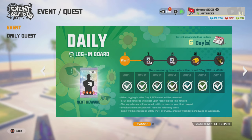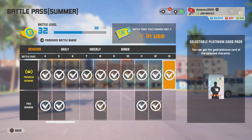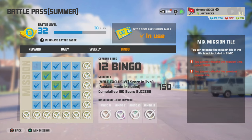Those two methods are the only true free methods of getting an intensive manual. Every other way is going to cost you some type of money or require some investment. The next way to get an intensive manual is out of the battle pass. For every battle pass, you get two intensive manuals: the first one at level 24, and the next one once you complete all the bingo goals. Don't stress over the timeframe — the battle pass sits around for about a month, so you have plenty of time to get both intensive manuals.